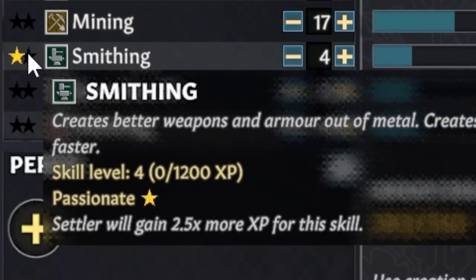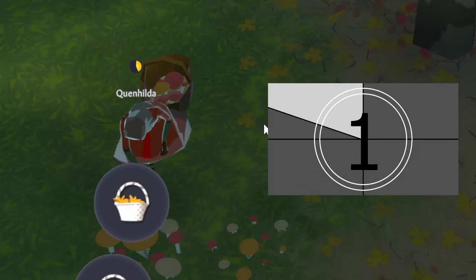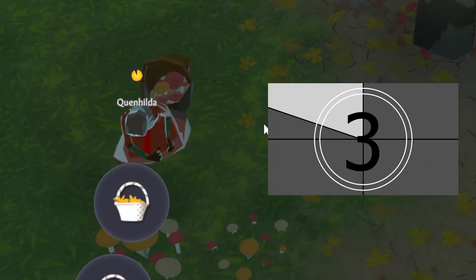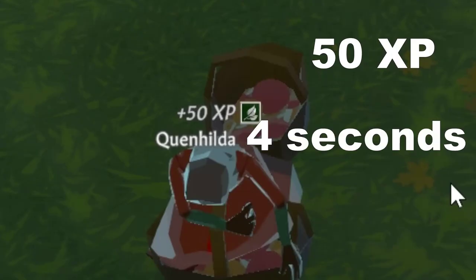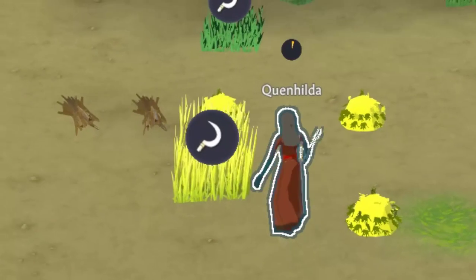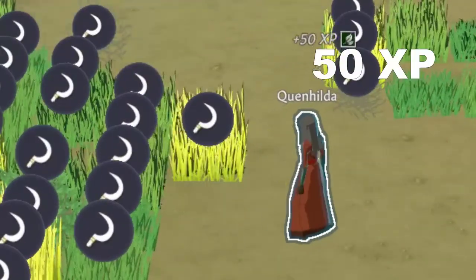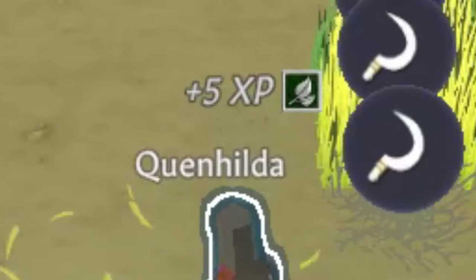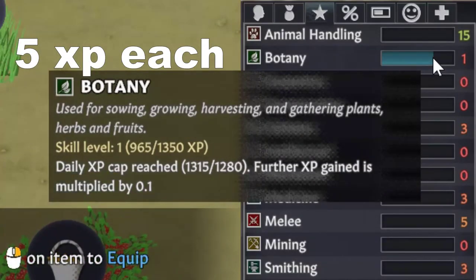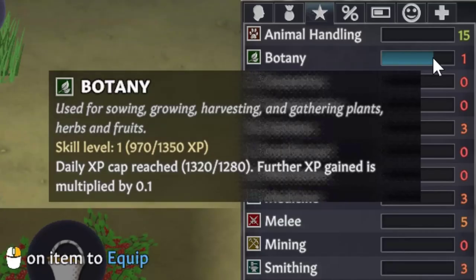XP in this game can be multiplied by a passion for a skill — each star gives you another 150% experience. When I mention XP in this video, I'm talking about the base number with no passions or other multipliers. When I refer to seconds, it's real time at one time speed with the minimum skill needed. When I refer to caps, except for regarding tailoring, I'm talking about the soft limit that almost every skill has. After getting 1600 experience in a day, all further gains are reduced by 90%. Your goal when organizing training is to try and hit this soft cap every single day on every colonist you want to train.